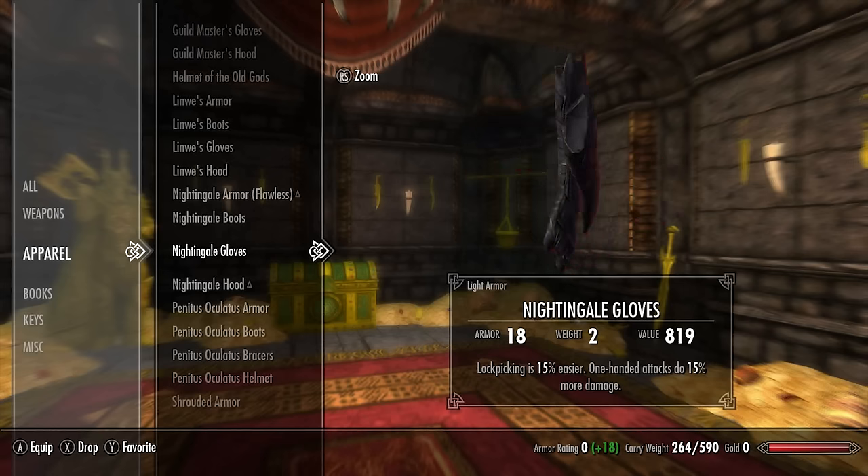Next we have the standalone unique gloves, bracers, and arm guards. The Fine Arm Guards have a base armor rating of 7 and no enchantment. The Gilded Wrist Guards also have a base armor rating of 7 and no enchantment to speak of — apart from a coding enchantment which is more of a curse. The Gloves of the Pugilist have a base armor rating of 5 and unarmed strikes do 10 additional damage — very useful for hand-to-hand. The Tumblerbane Gloves have a base armor rating of 7 and lock picking is 20% easier. Ulfric's Bracers have a base armor rating of 5 and no enchantment.